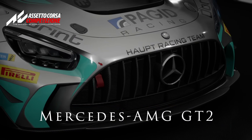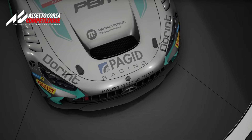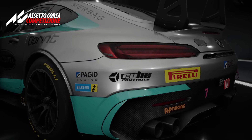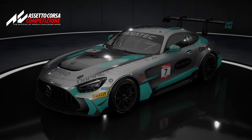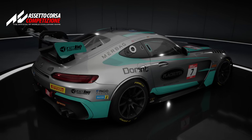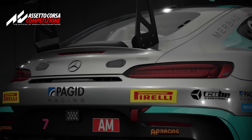The next car on the list is the Mercedes-AMG GT2. This is a tried-and-true formula for Mercedes, down to the naming convention — their GT4 car is just the Mercedes-AMG GT4, and we know the AMG GT3. But this one uses a different engine: a 4-liter bi-turbo V8 adapted from the Mercedes-AMG GT track series. It produces over 700 horsepower, which is among the most powerful in the GT2 field. It's also among the heaviest cars, weighing over 1,400 kilograms.